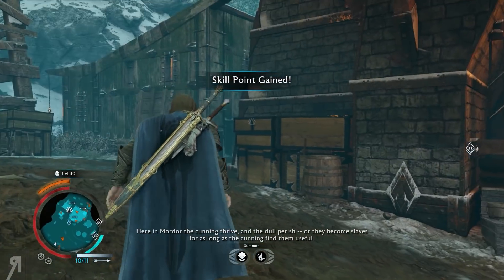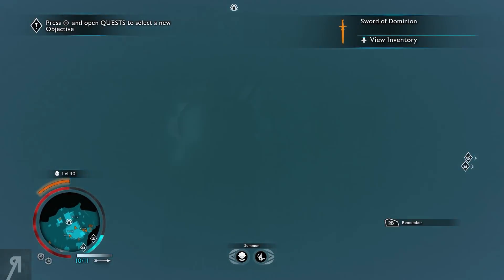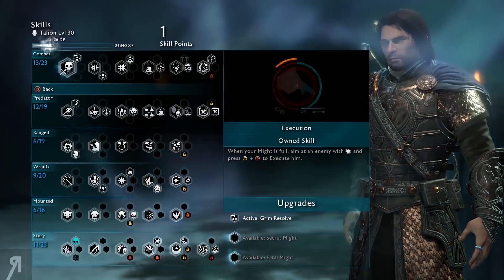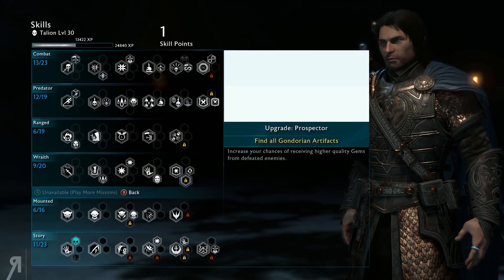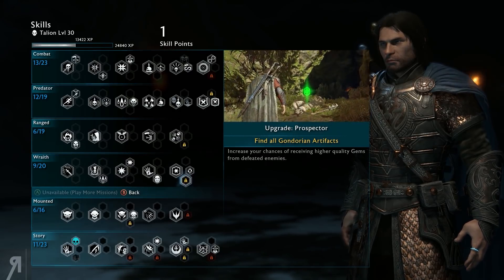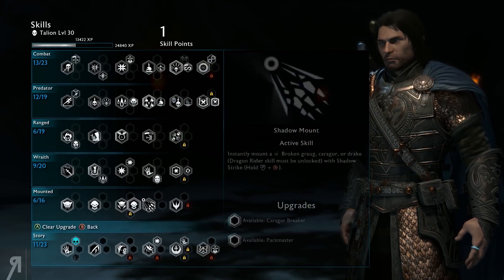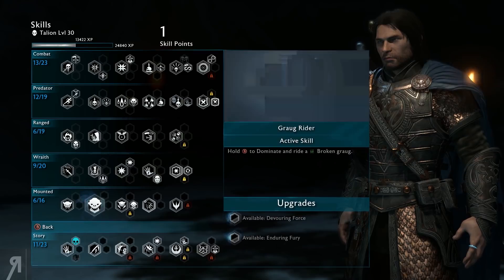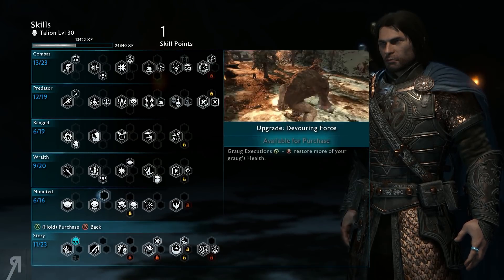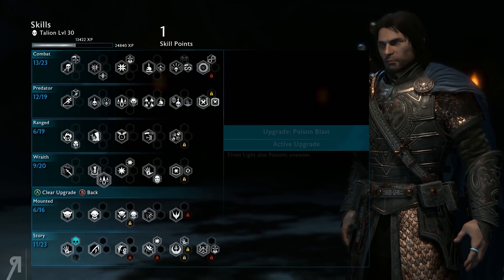We have another skill point — isn't that amazing! I would like to get prospector eventually because I'd love to have all the highest quality gems, but that's going to take a bit of time. I can't get the drake yet because I need to complete the Khanon quests. Getting more execution and more health for the graug is a really really good idea, so we're probably going to do that.